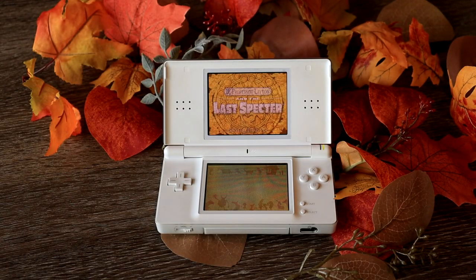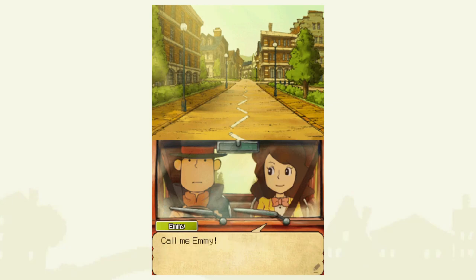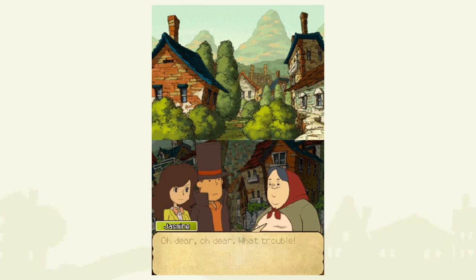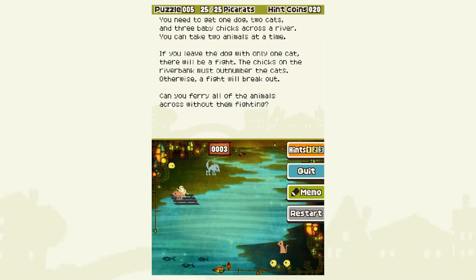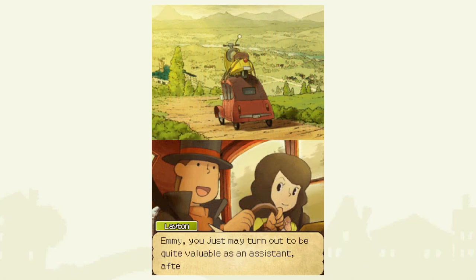Next up we have Professor Layton: The Last Spectre, which is the fourth installment in the series and the last to be released on the original DS. I love the Professor Layton games and truth be told I'd been saving this one for quite a long time because I didn't want to say goodbye to DS-era Layton just yet. It's really nostalgic for me and I love the DS so dearly. For anyone unfamiliar with the Layton series, it's a set of puzzle adventure games that usually involve an overarching mystery of some description. This one is actually a prequel to the first game in the series. I think the storyline was a bit weaker than the earlier entries, but it was still lots of fun to play. Like all the games, it's incredibly wholesome and cozy, which is why I thought it would be a perfect game for fall.